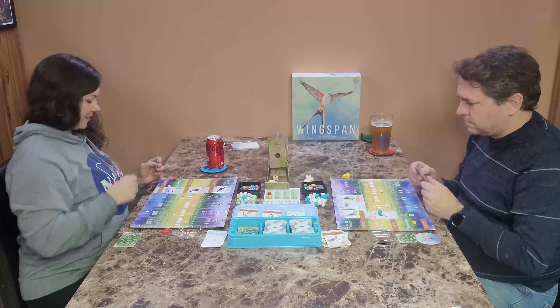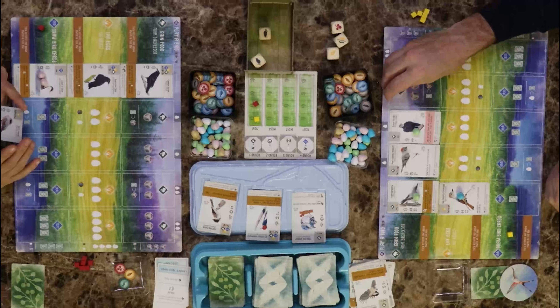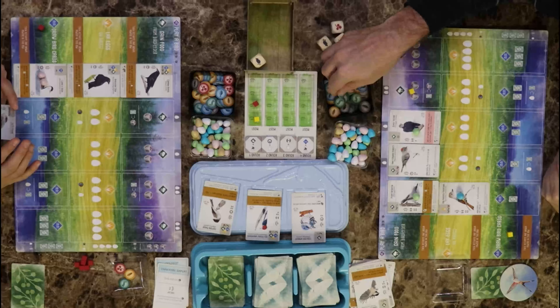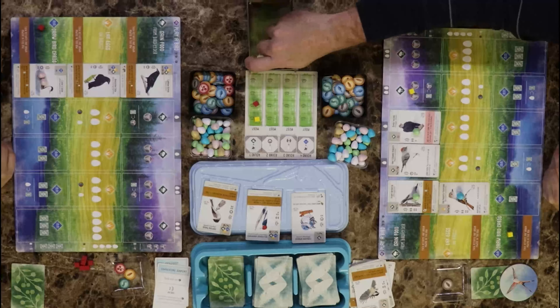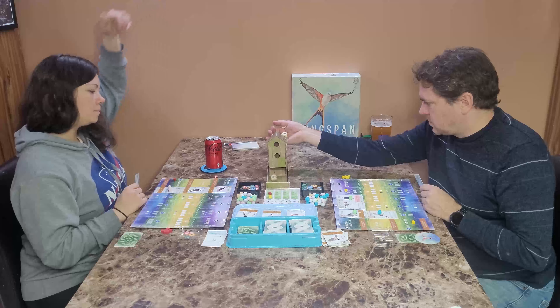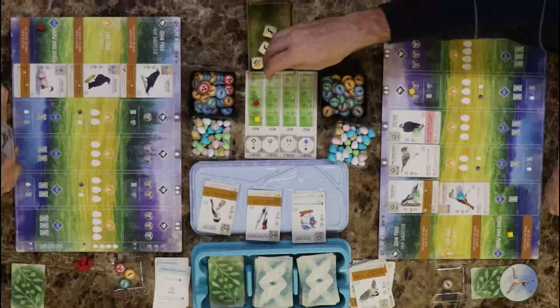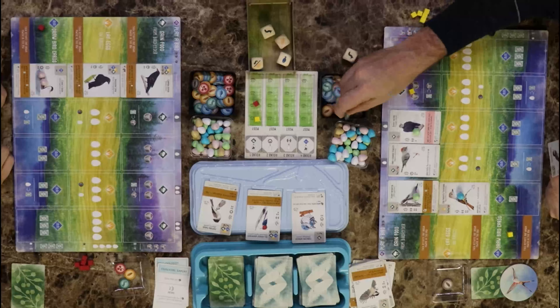Drawing cards — I'll discard an egg to draw two. I don't want any of those, so we'll just randomize it. I don't want any of those either. When activated, draw a card, and if you do, discard one from your hand at the end of the turn. I'll discard this one.